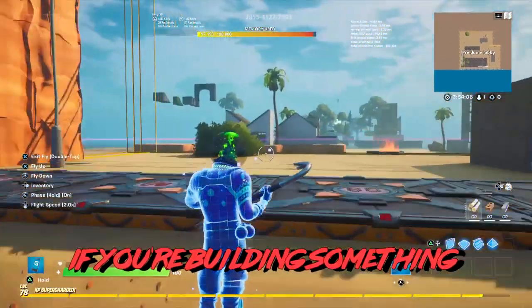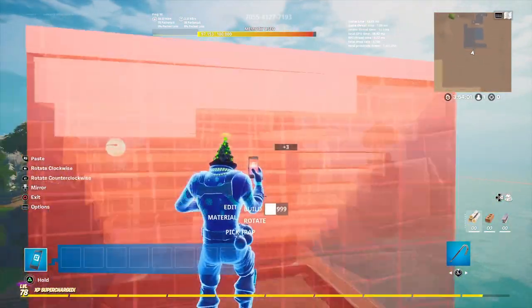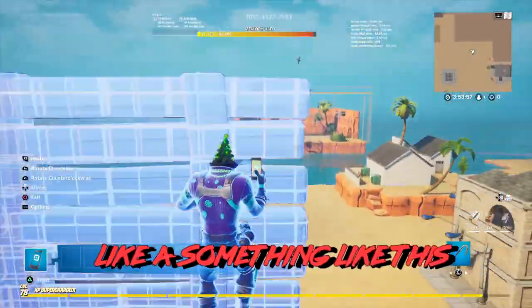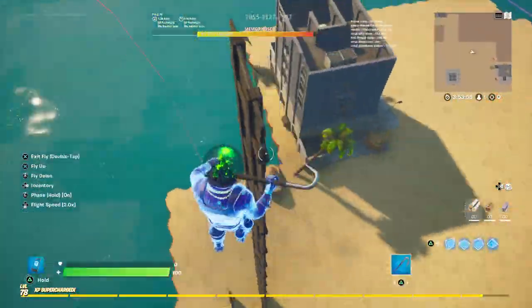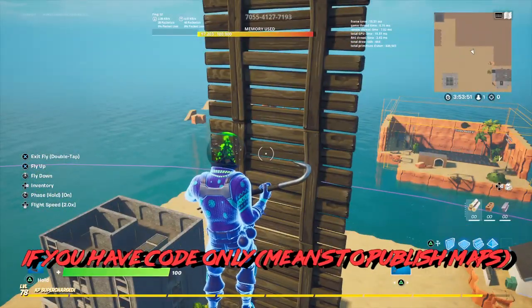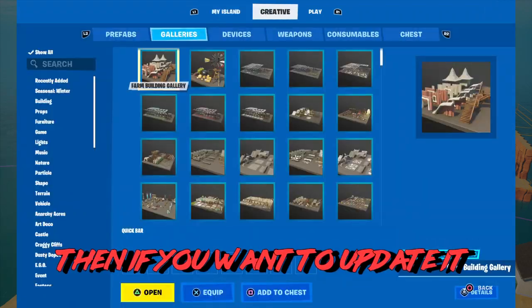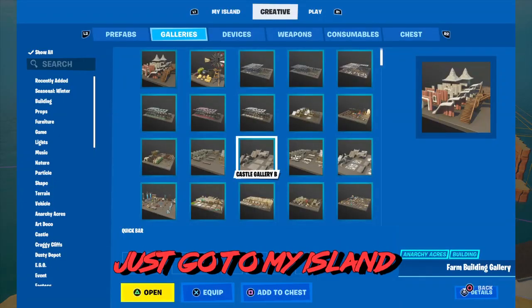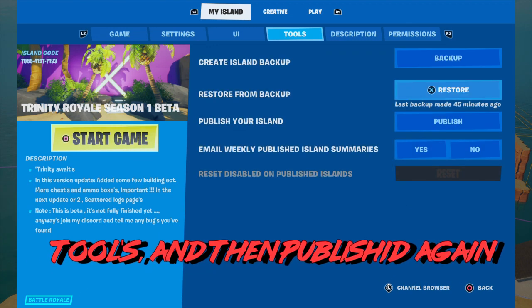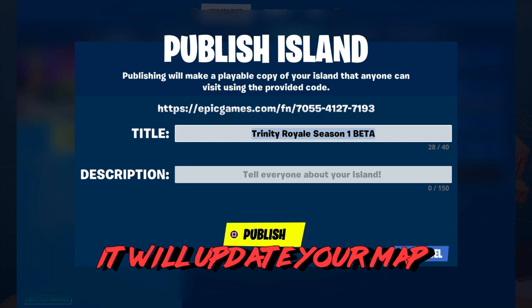If you're building something, and you have a code — only if you have publishing rights — then if you want to update it, just go to My Island, then Tools, and then publish it again. It will update your map.